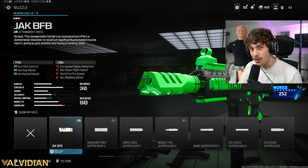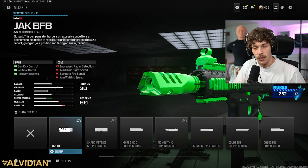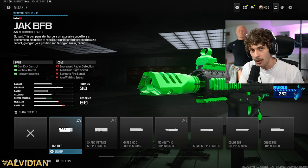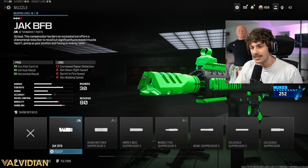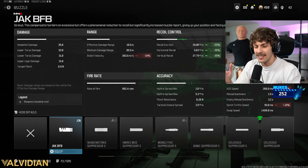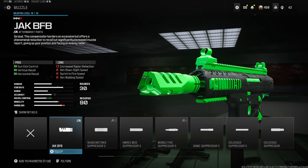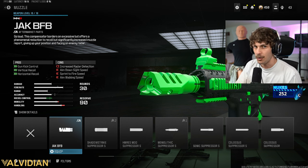To help control the recoil on the gun, we are going to be adding the Jack BFB, which kind of seems pointless — like we're adding the no stock to increase the mobility, and then we have the Jack BFB to increase the recoil control, which hurts the mobility. But trust me, it doesn't hurt it that much. We still get the tactical sprint speed, sprint speed, crouch movement, and the overall movement speed. The rest of the stats are going to kind of cancel out, and we are going to be losing some of our bullet velocity, which does make the gun a little bit weird at times, which is why this is more of a niche build.